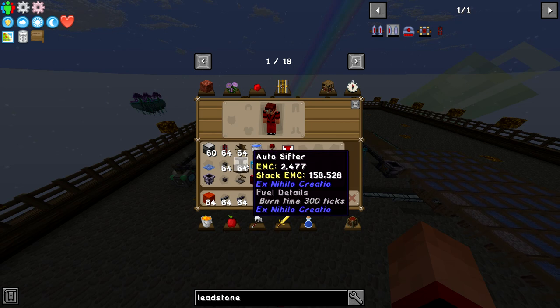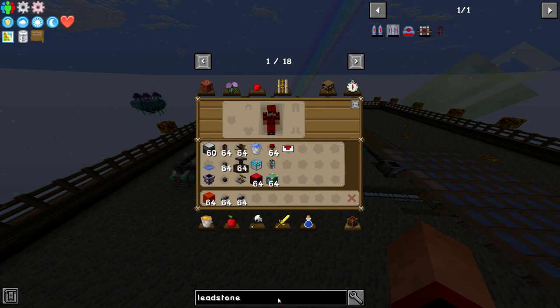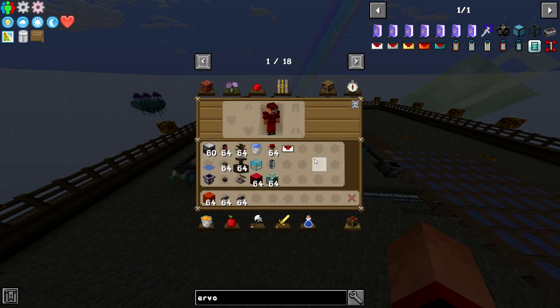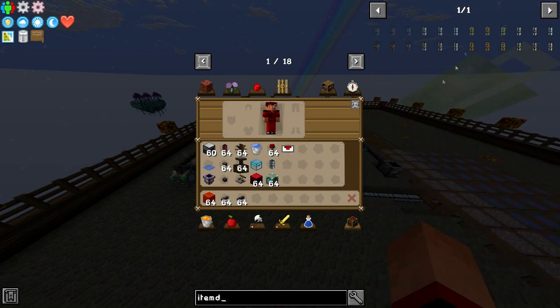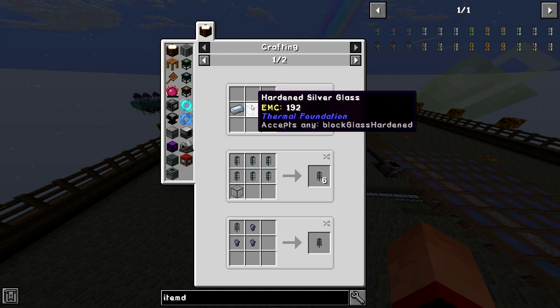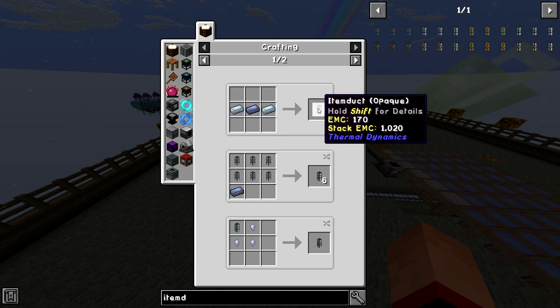You're going to need a water wheel, an autosifter, a water bucket, a few redstone torches, and some servos — really easy to make, just a bit of glass, bit of iron, bit of redstone. You should have already farmed this by the time you get to this point. You're also going to need some item duct. Make sure when you're getting the item duct you go for the opaque stuff — the one that has 'opaque' in brackets. Standard item duct is hard to make because you need hardened glass, but the opaque item duct is just tin and lead, so it's really easy to make in abundance in the early game.